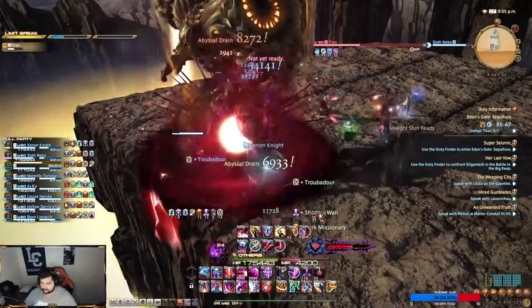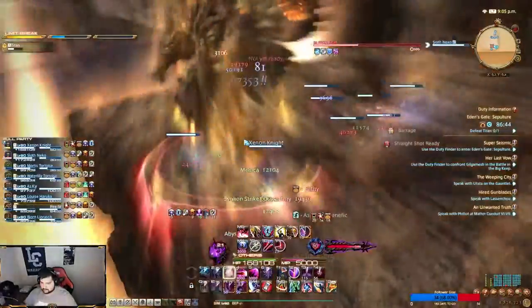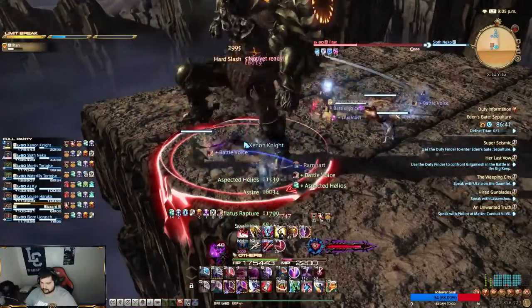Earth and Fury inflicts unavoidable room-wide AoE damage with a 15-second DoT on everyone. Just heal through it and you should be fine.